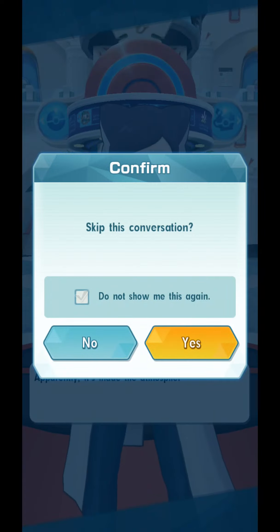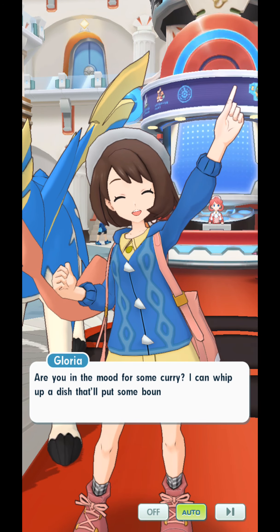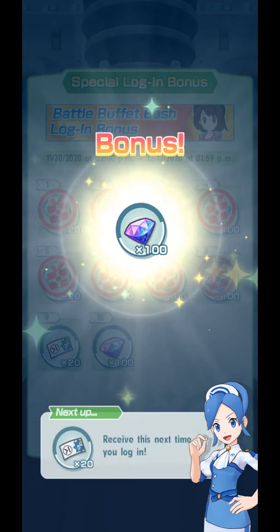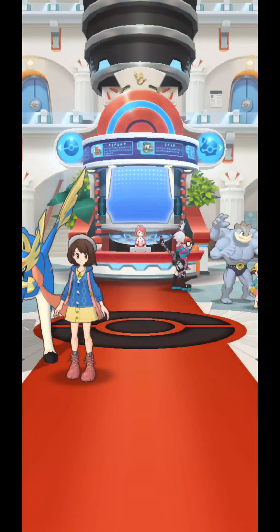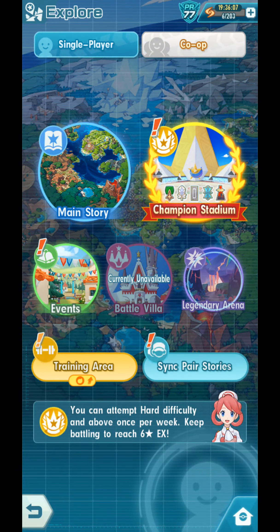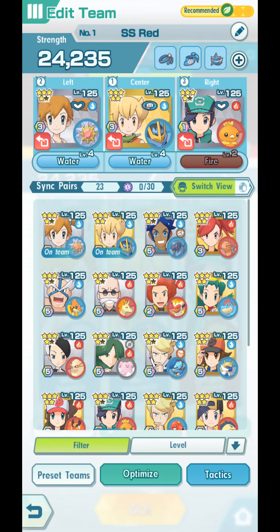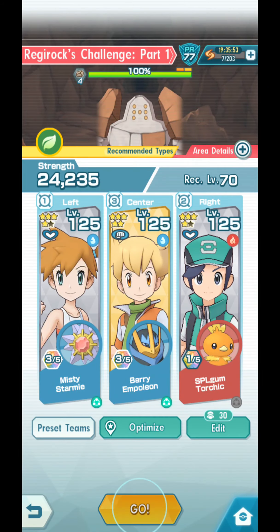I'm skipping this. Let's go back, guys, to Regirock. 100 gems, 100 gems, 50 gems, 200 stamina. My baby account — I did everything I can. Let's go back to Legendary Arena, Regirock. This time my tactics go for Misty first, then Torchic, then Barry. Let's do this again.